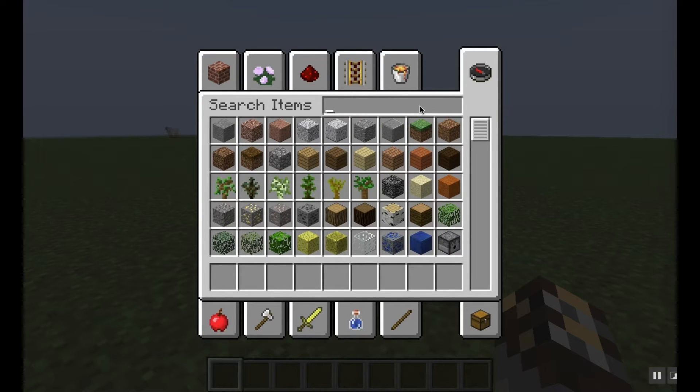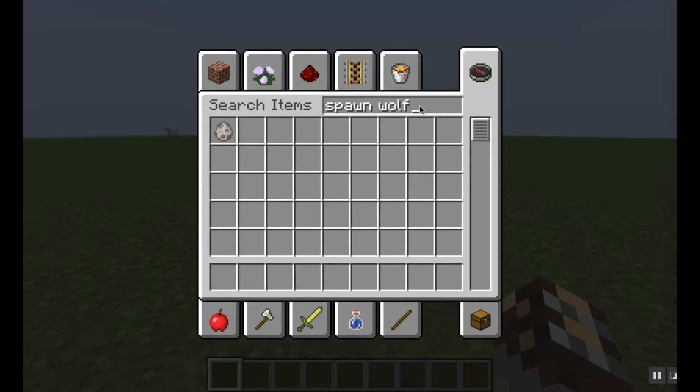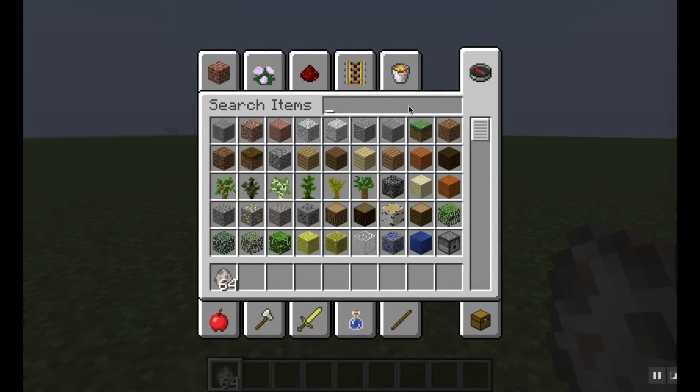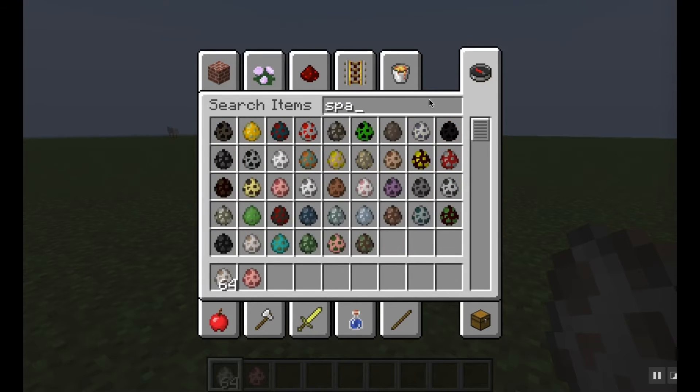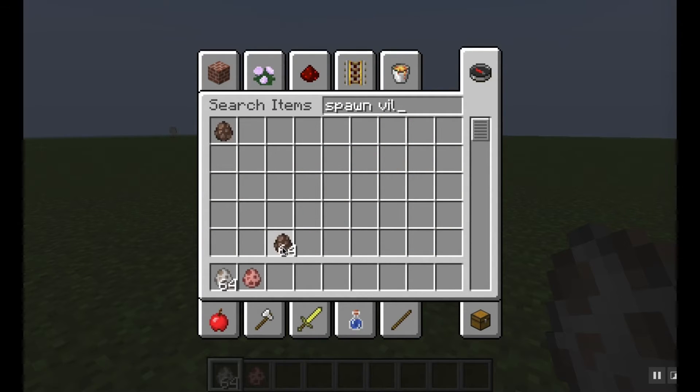Say you want to spawn a wolf - type "spawn wolf", boom, you just do that and you get a wolf egg. Or "spawn pig", you get a pig egg. "Spawn villager" - and there you go, you see?